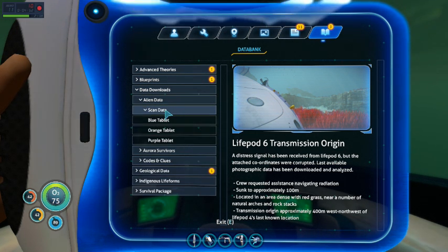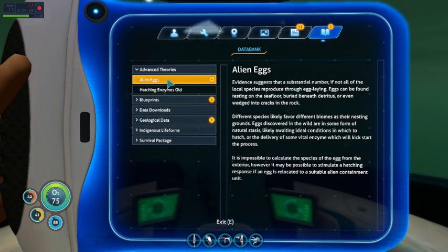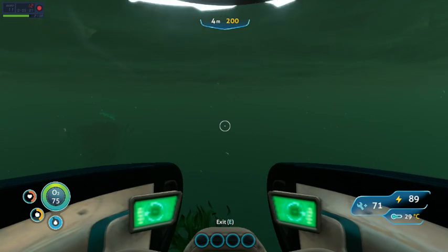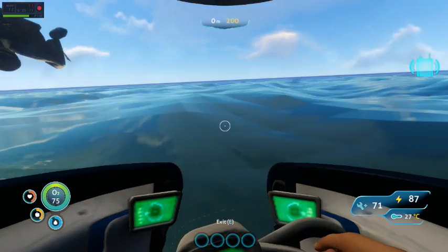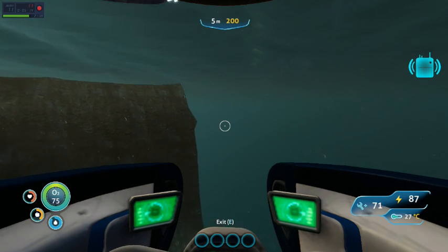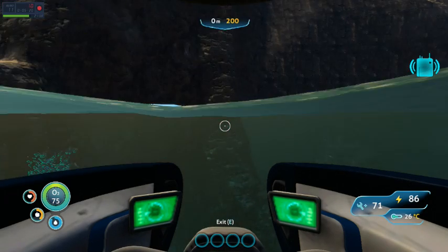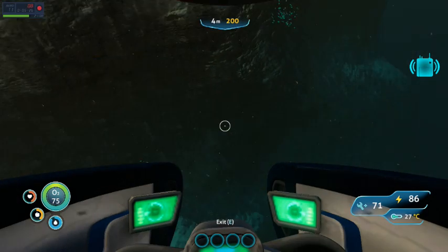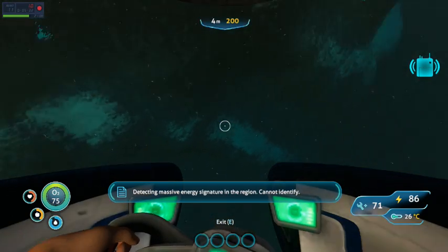Scan data. Blueprint. Advanced theories. Alien eggs. Okay. I'm static. That's great. Inventory, there we go. Well guys, we're here. Just needs to load in. Now I gotta be careful, because if I remember this correctly - detecting massive energy signature in the region, cannot identify - there should be a Reaper down there.